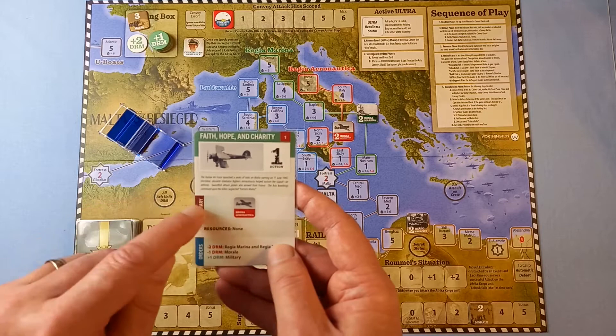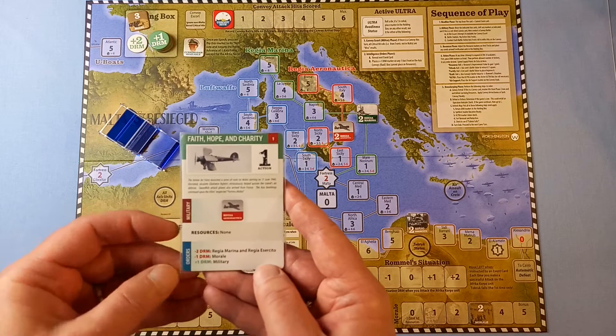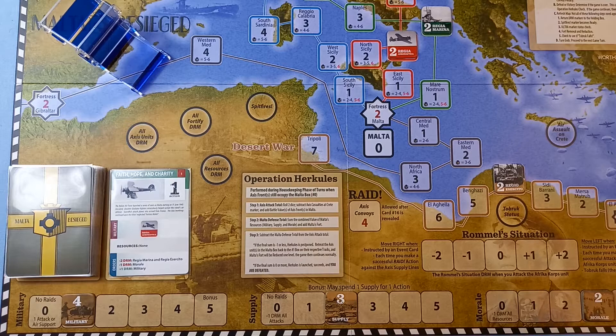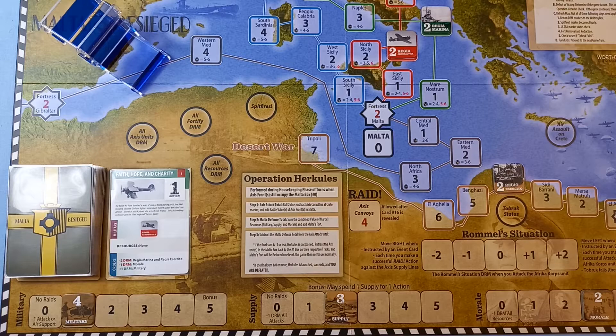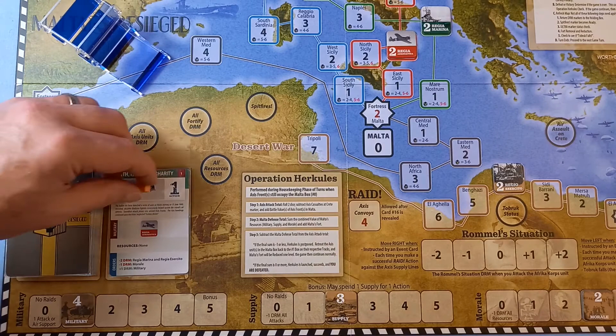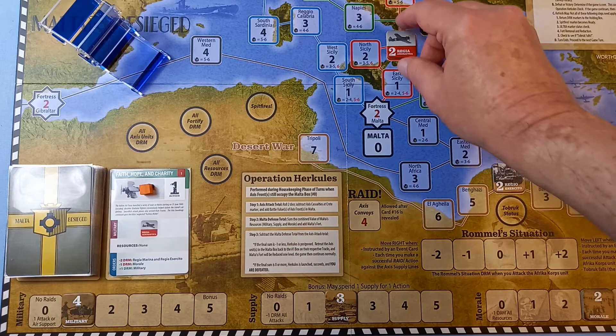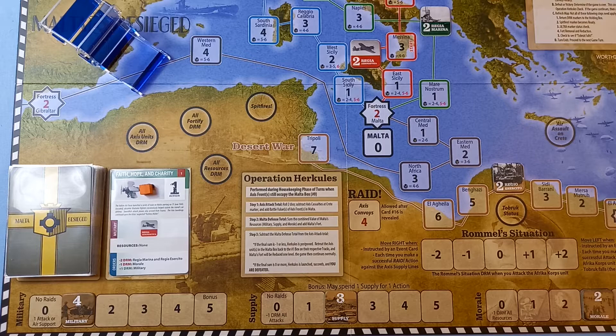After the headline phase comes the military phase, then the resources phase, then the orders phase. In the military phase, the Italian Air Force creeps down one space on their track near Malta. In the resources phase, resources are none, so nothing is adjusted. In the orders phase we apply DRMs — a minus two on the Italian Navy and Army, and a minus one on morale.